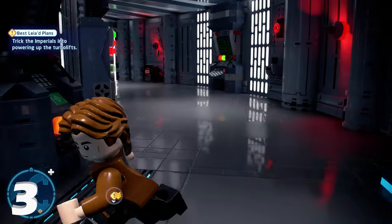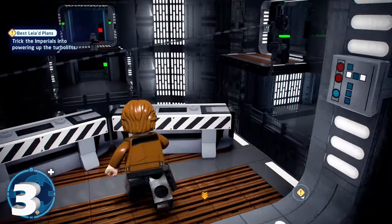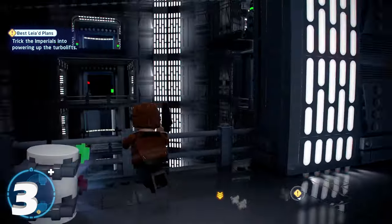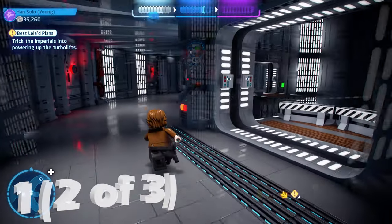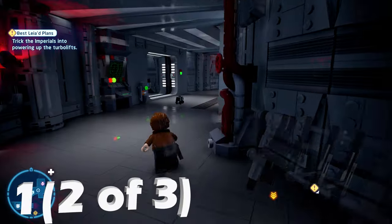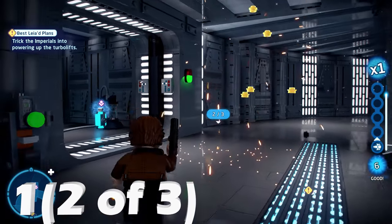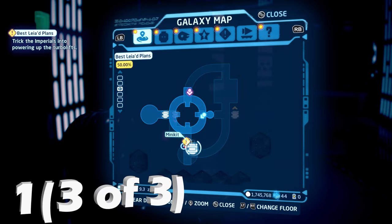For minikit number three, we're going to continue from here. Where the area with the barricades is, we're just going to jump down from there onto the floor below to get minikit number three. From there, climb back up the ladder. There's also a mouse droid on the fourth floor — go ahead and destroy that, and that will be two of three for minikit number one.